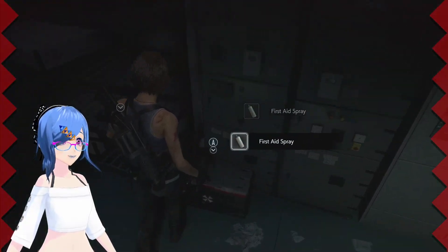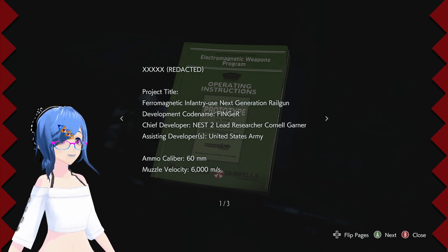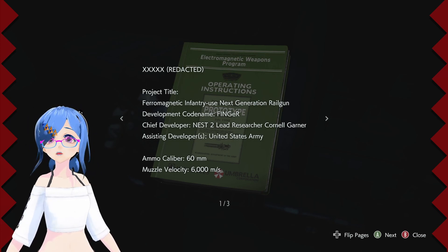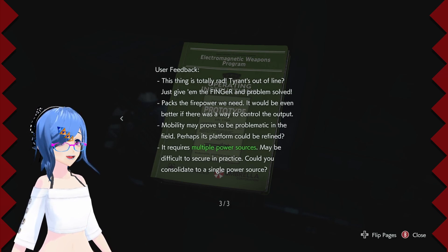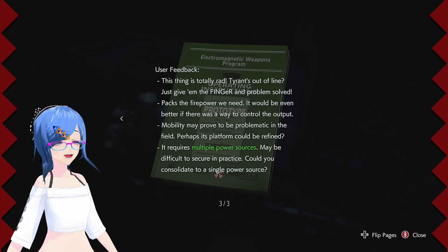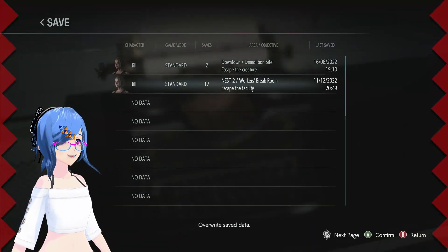I might as well pull out the more green herbs so that I've got plenty of heals for the next bit. More heals. The weapon spec sheet - a redacted ferromagnetic infantry next-generation railgun. Code name: Finger. That's an awful name! Ammo calibre 50-60 millimetres, 60,000 metres per second - that's very fast! Suppression of new bioweapons in case of outbreak. Extreme firepower provides a secondary benefit of completely obliterating the target, leaving no trace behind! Tyrant out of line? Just give him the Finger - problem solved! But it requires multiple power sources.